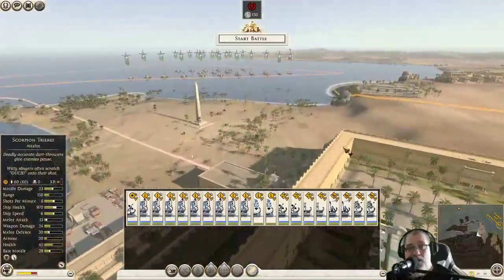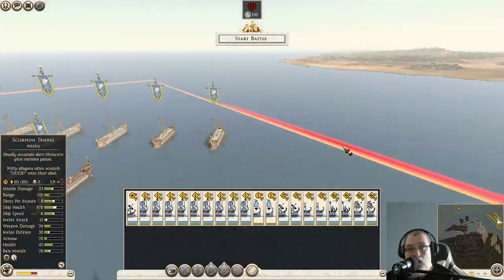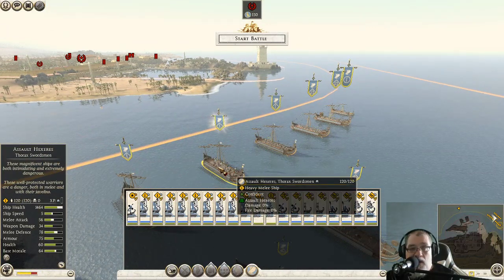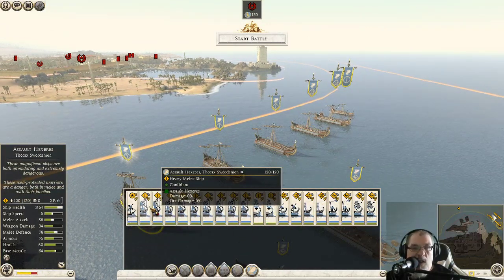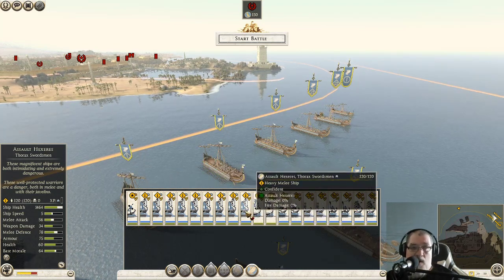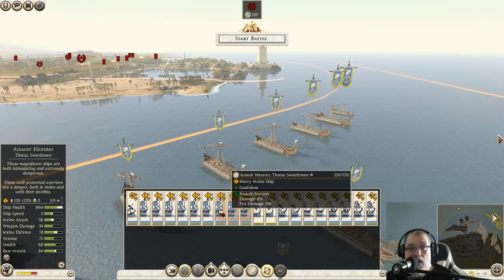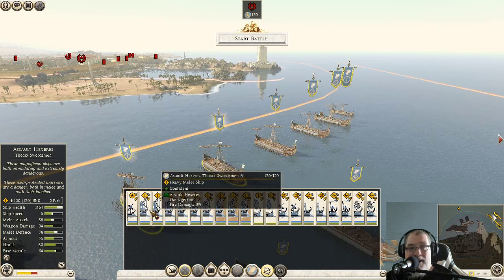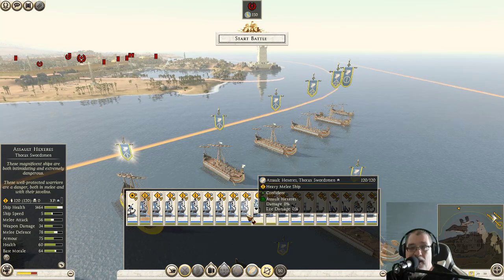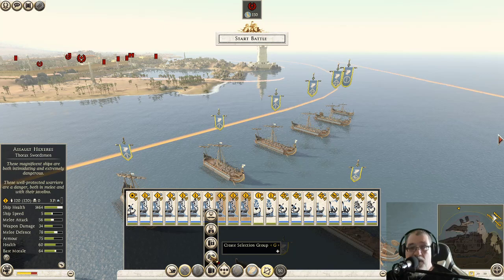Let's see what we've got as far as our ships go. We've got our swordsmen — these are all swordsmen ships. So, we've got how many of these? One, two, three, four, five, six, seven, eight, nine. Okay, so let's get these in groups of threes.